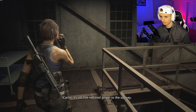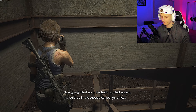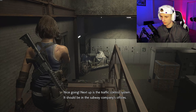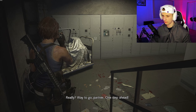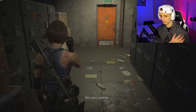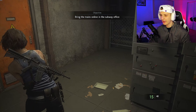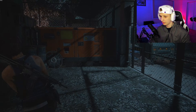Carlos, it's Jill. I've restored power to the subway. Nice going. Next up is the traffic control system — it should be in the subway company's offices. Right, I think I know the building. Really? Way to go, partner. One step ahead. Not your partner! I knew she was going to say that shit. Girl, why are you trying to act hard to get? How does she know where she's going if I don't know where I'm going?